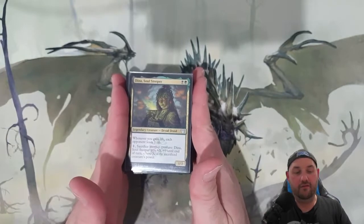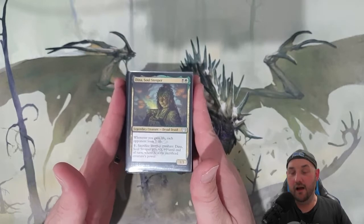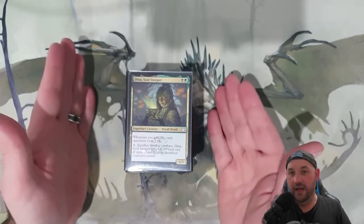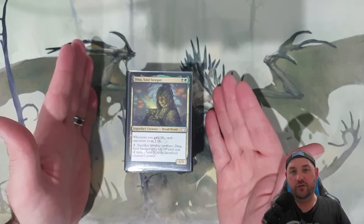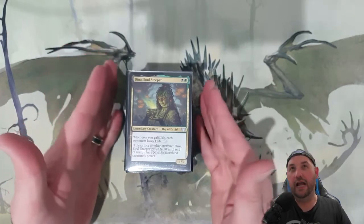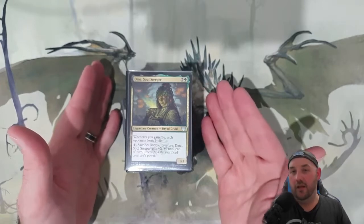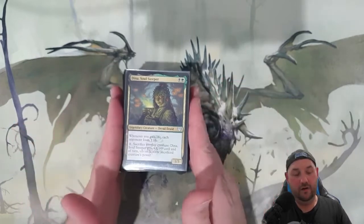I wanted to maximize on the first part of Dina, which is essentially gaining life so that my opponents will lose their life. The thing about Dina is that it doesn't matter how much life that is — once you gain life, they're going to lose one life. So I tried to aim for lots of increments of at least one life. There won't be big life gains — lots of little increments of one life to start whittling down your opponents.